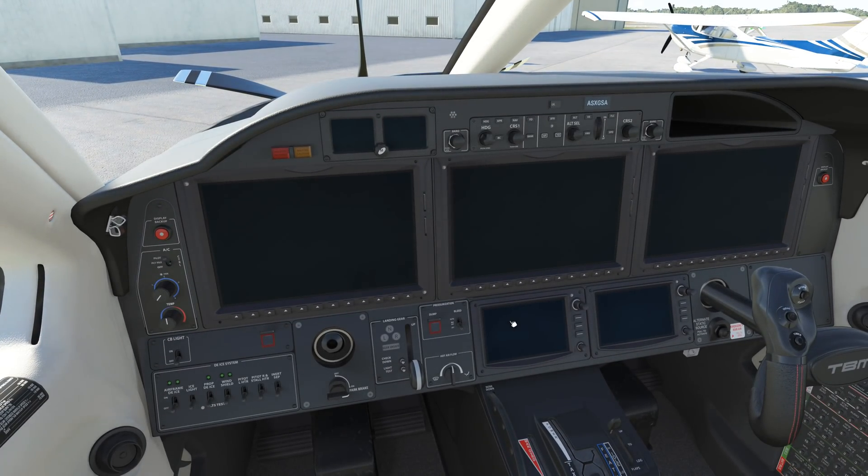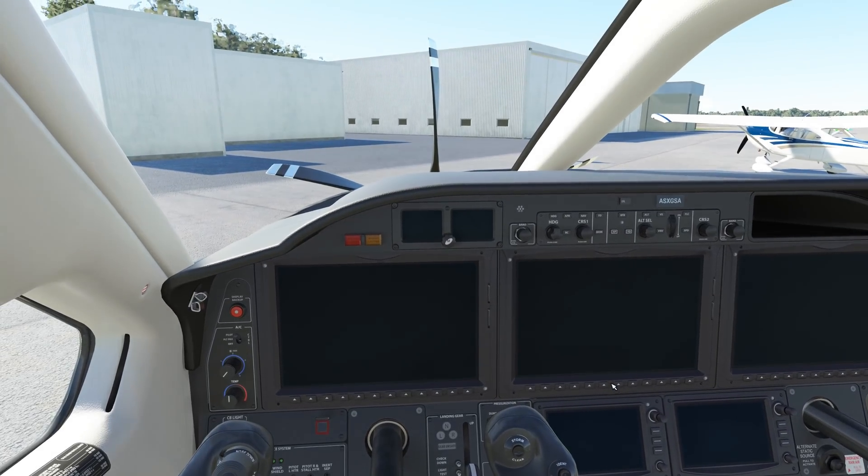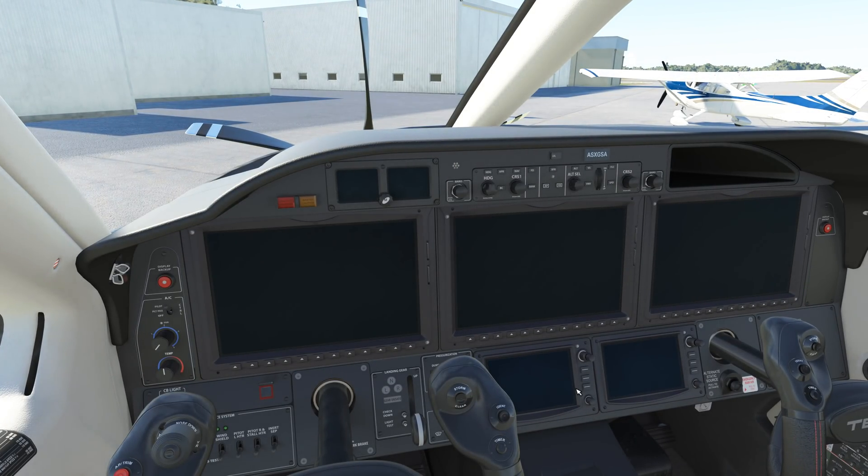If you guys have not checked this out — the TBM 930 is my favorite aircraft in the simulator to fly. This is very interesting as I came from X-Plane 11 flying things like the Zibo, and then P3D flying the queen of the skies and the 737. When I moved over to Microsoft Flight Simulator I decided to give the TBM a shot, and it is by far my favorite aircraft to fly — as long as you have the Working Title G3000 installed with it.